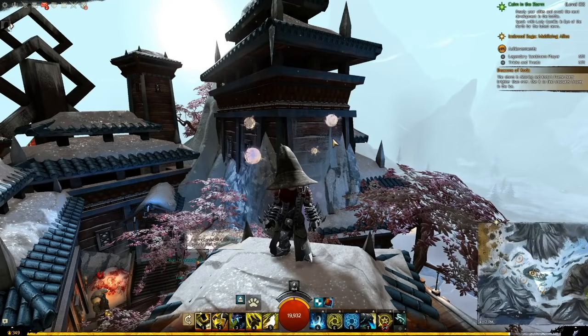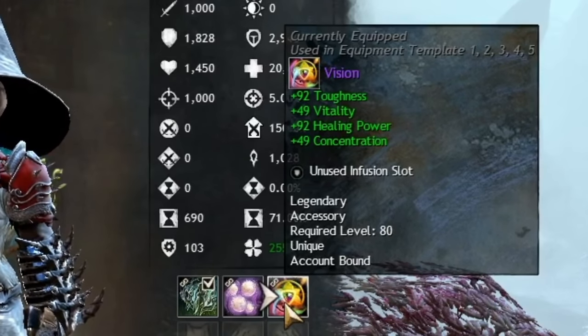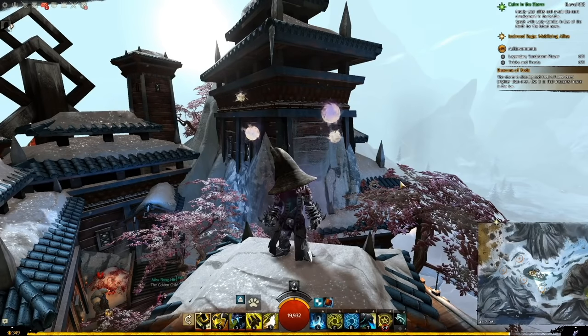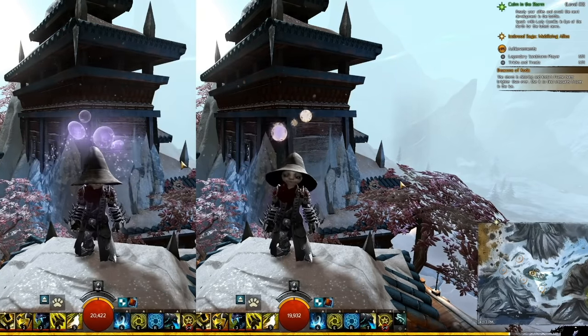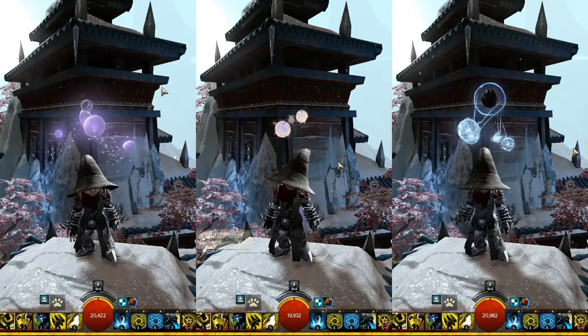The three legendaries — Aurora from Living World Season 3, Vision from Living World Season 4, and Coalescence from Raids — form a kind of set graphically. If you have any one of those three items equipped, you will have these above your head when in combat. Any two of those three items equipped look like this, and all three together look like this.